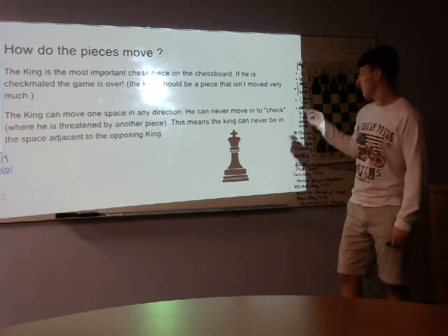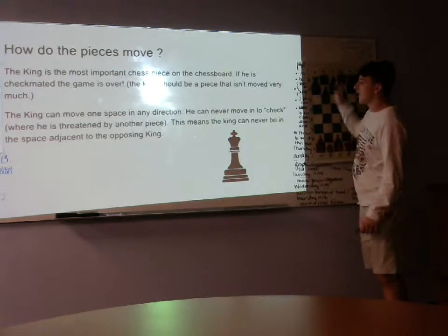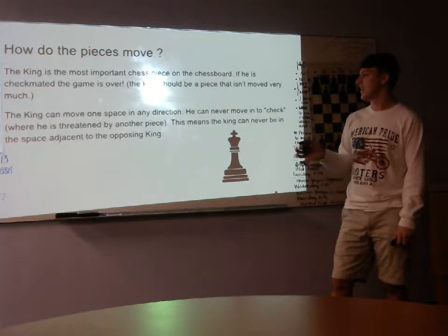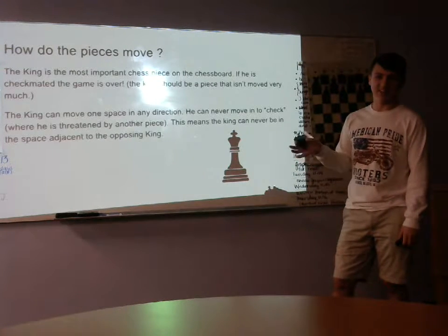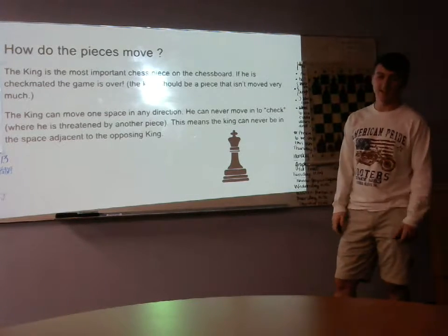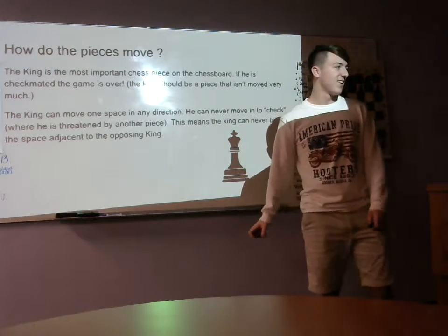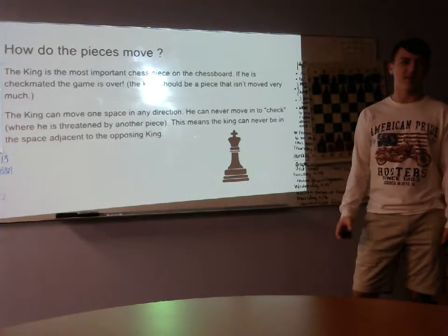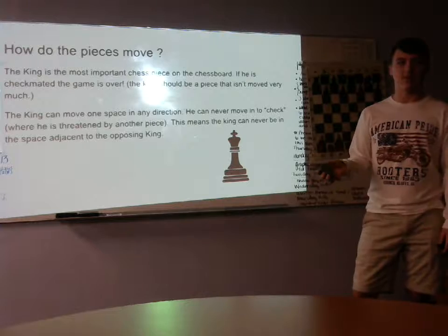This is the king, and basically this is the most important piece on the chessboard. If this is checkmated, the game is over. Basically, the king should be a piece that does not move very much at all. It only moves one space — vertically or horizontally — depending on if it's getting checkmated or if it's in danger.